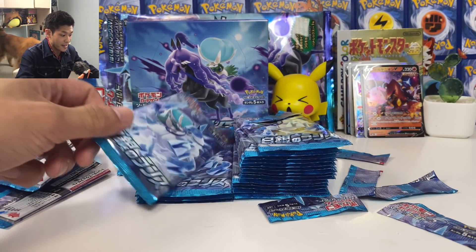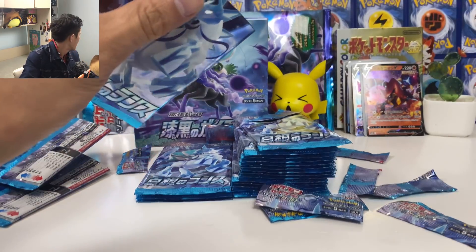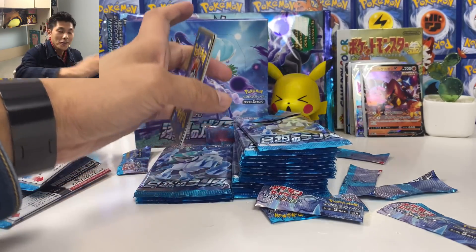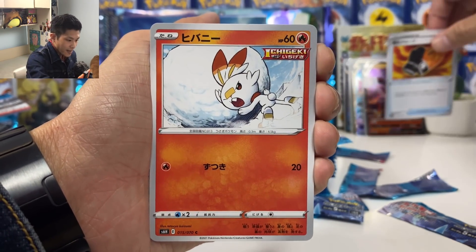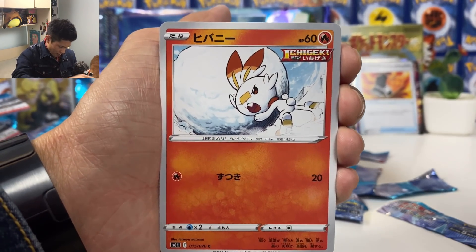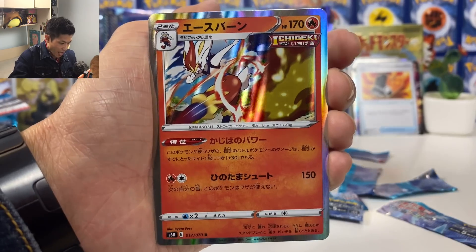My dog is here, he's behind me — my lucky charm! We just pulled the Flannery, probably won't get anything. And we got Fire Gloves — if it's a fire Pokémon, this attack will be 30 plus more damage.